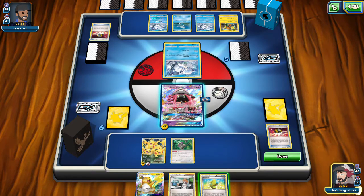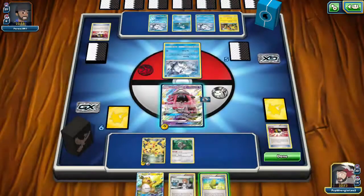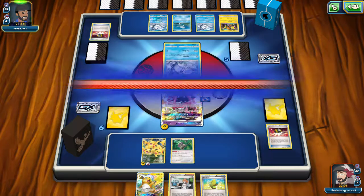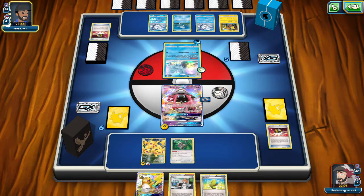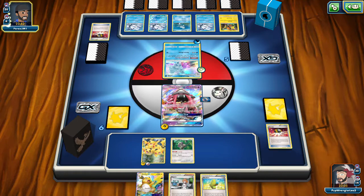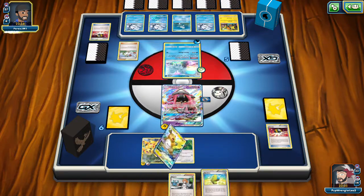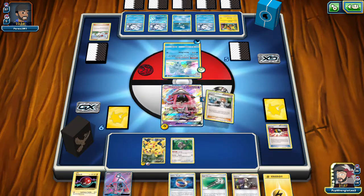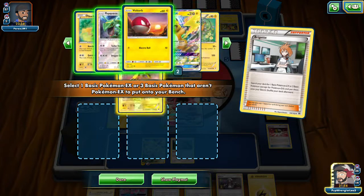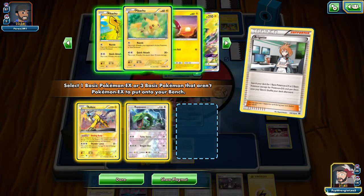We realize Ninetales cannot be hit by GX attacks, so we need to deal with their abilities somehow. Opponent uses Aqua Patch and retreats into Ninetales. We Brigette to pull out Raikyu and Rayquaza. We start powering up Raichu, throw a Choice Band on it. Opponent doesn't have any tools. We note we should have grabbed a Voltorb over the second Pikachu so we could Buzz Zap and power up Raichu faster.